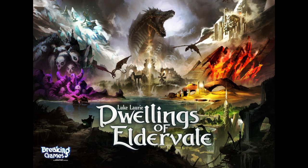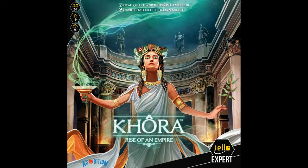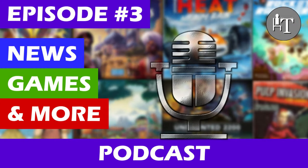I also played Dwellings of Eldervale twice with three of my kids — four-player — and had a great time. It's one of the best worker-placement tableau-building games out there. I also played Cora: Rise of an Empire, for which I've been developing a solo mode. I'm balancing it right now, but it's already really good. It's a civilization-building game where you do different actions and move up tracks of population and military power until you get the most points. I love the solo mode I made and plan to post a rough draft of the rules on BoardGameGeek later this week.